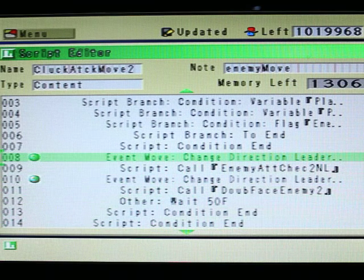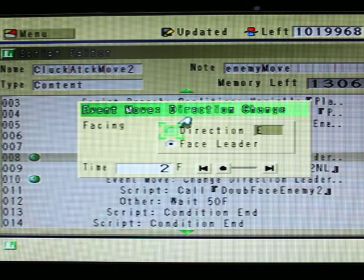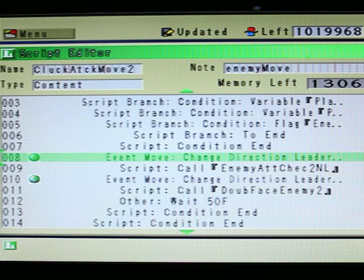This is where it all goes down to. In this game, instead of actually calculating and creating a formula to check where the player is in relation to the enemy, I use this little cheat here — the face leader command. You'll notice it's here twice and I'll explain why.